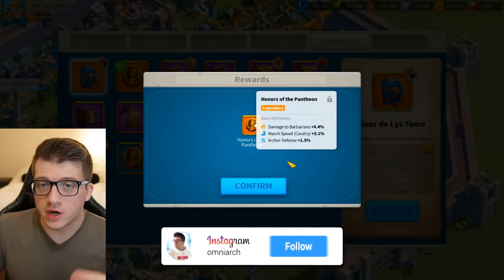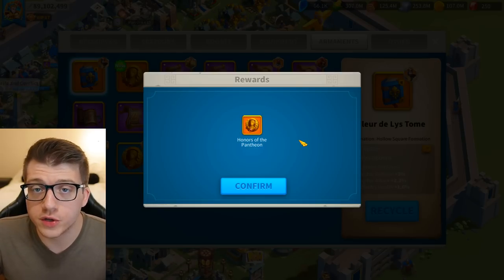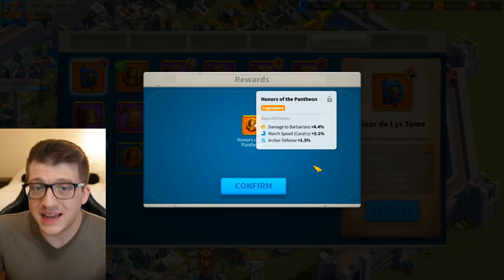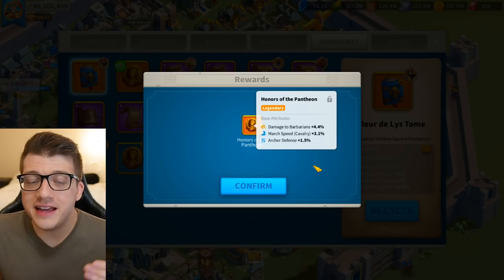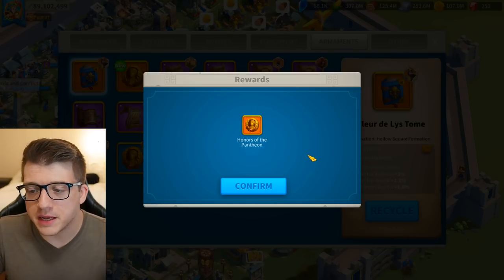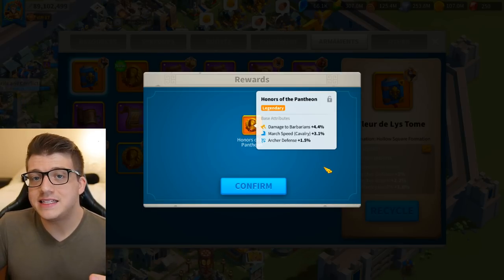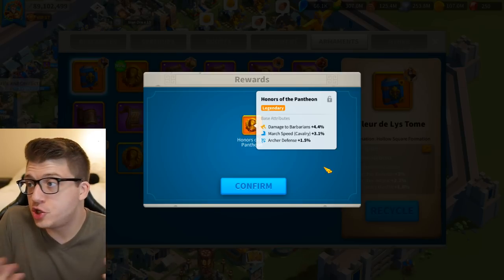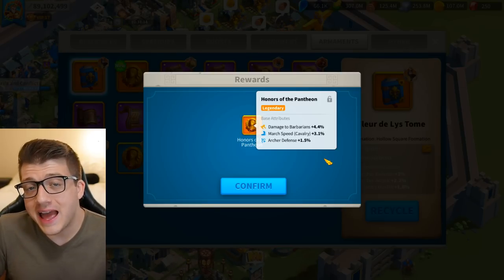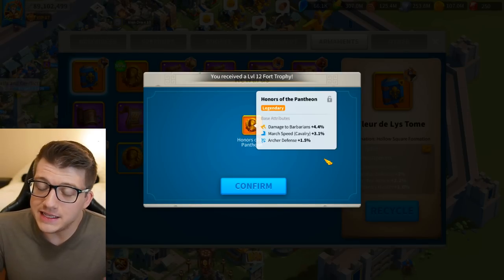The reason that this is actually a good thing is because it guarantees that whales can't just buy their way to the top and get the best of the best within a week or two. I've seen other content creators buying these $35 bundles every single day and getting a bunch of legendary trash — it's basically like lighting your money on fire. On the flip side, if you're a free-to-play player, you could get really lucky and have a really powerful armament that helps you compete with whales.